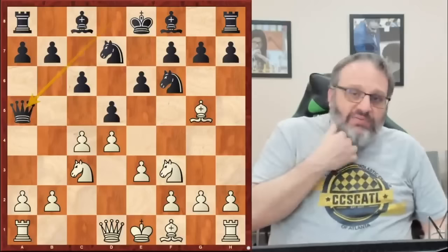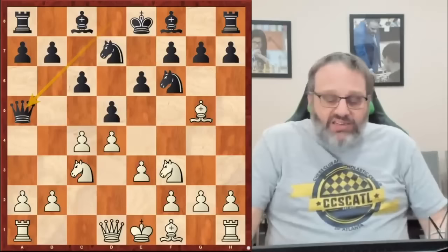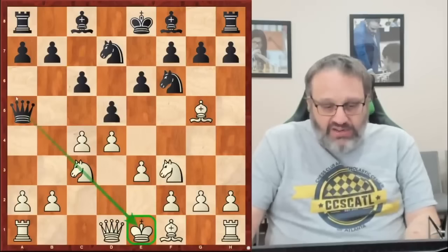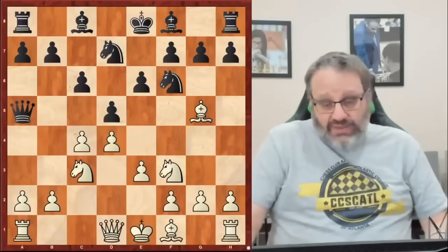The Cambridge Springs starts with Knight BD7 — black is not intending to play Bishop E7. We play E3, Knight F3, Queen A5. There was a tournament in 1904 in Cambridge Springs, Pennsylvania, and many games started like this. White has two moves: take on D5, which is the preferred super GM move, or Knight D2, which is what I play. Sometimes the queen is attacking the bishop, the knight can go to E4, the bishop can go to B4. It's good if you know this. The Cambridge Springs is not very popular now, but in the early 1900s this was a very common opening.